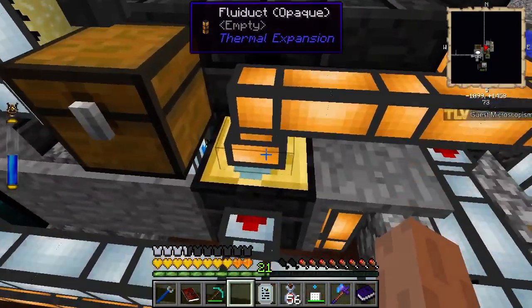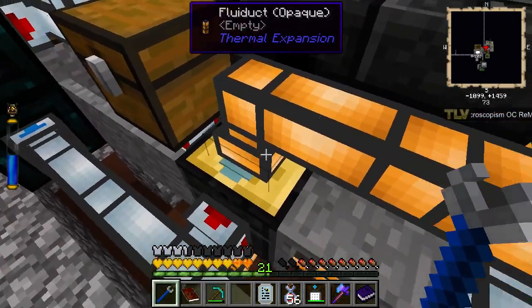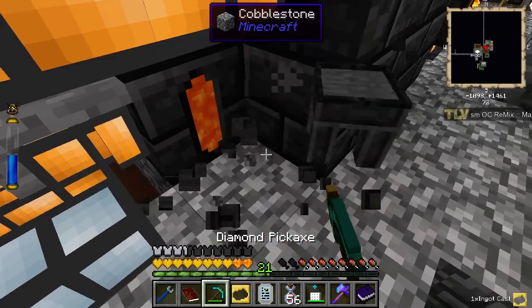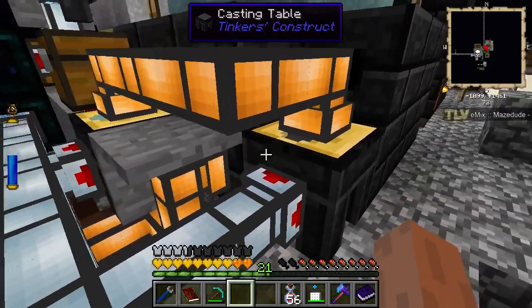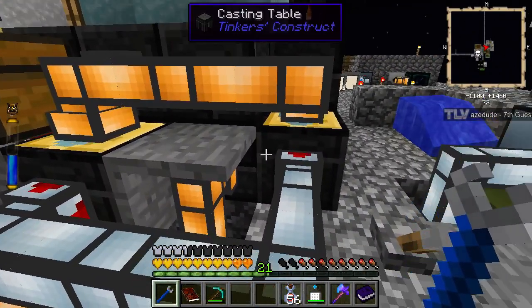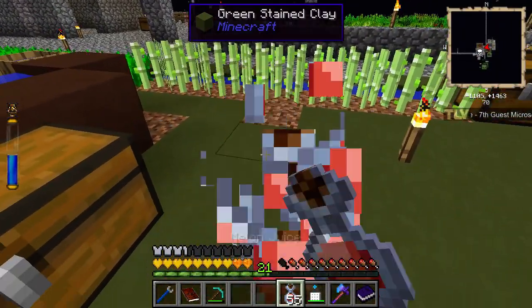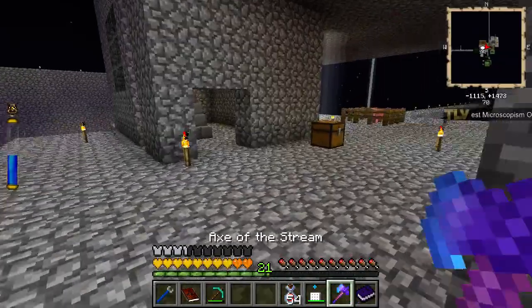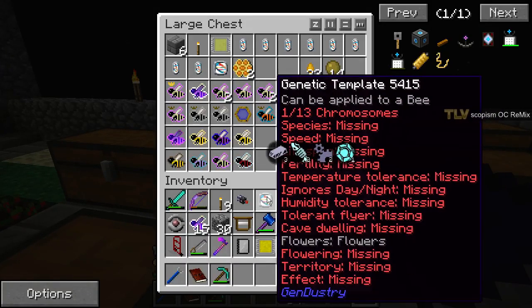Why is there iron in there? Let's see here. What if I break that — it needs to be completely empty — let's see if it starts to work more smoothly again. Alright, we're hooking up more winsome bees, waiting for the winsome bees. Let's get some genetic templates out of the way.